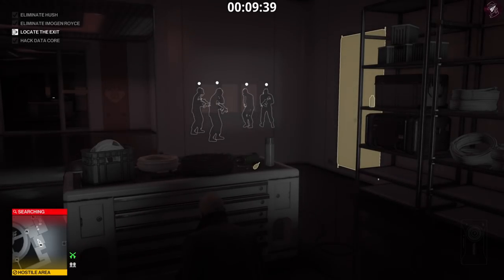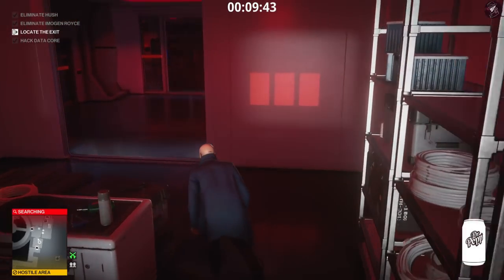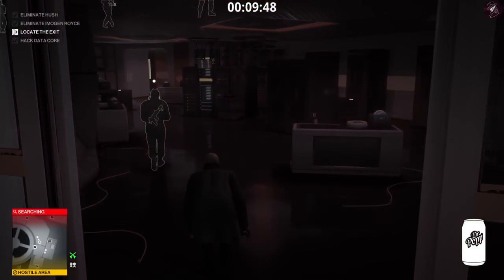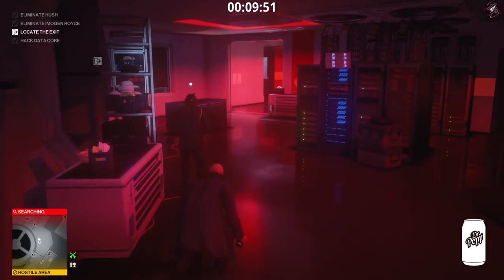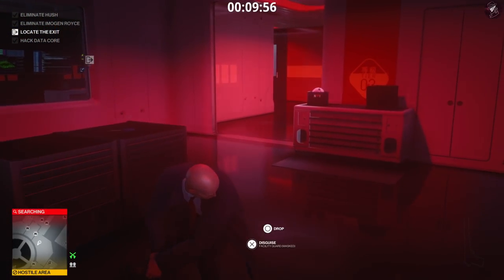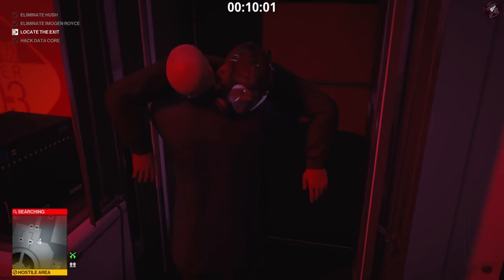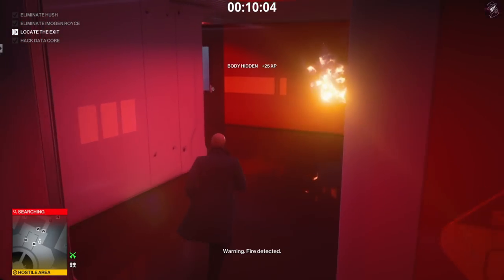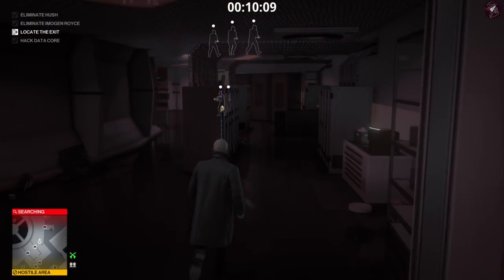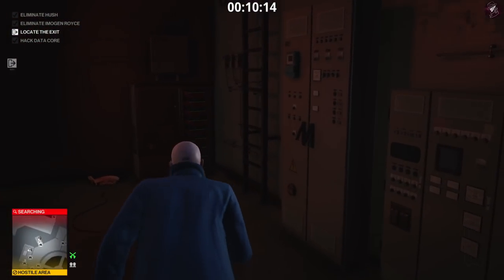Once this guard turns right, select the soda can, stay behind this guard, and smash him in the head with the can. Dump his body in the locker. If you don't want to knock him out you can follow him all the way - if you haven't had enough coins or have wasted one, just follow him and subdue him when you get the opportunity. It doesn't matter too much, but knocking him out here is quicker. Once you've gone through there, pass through this vent and climb up the ladder.